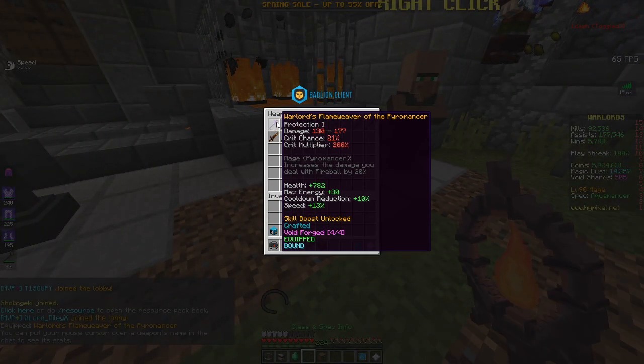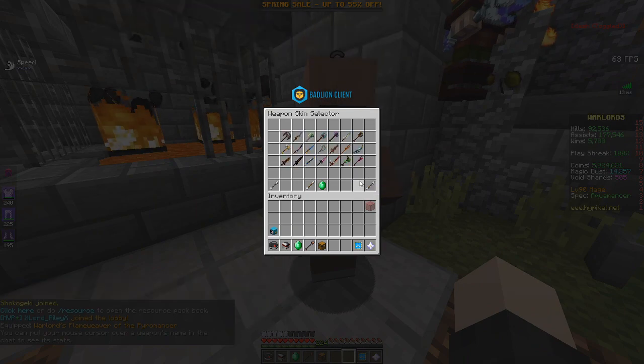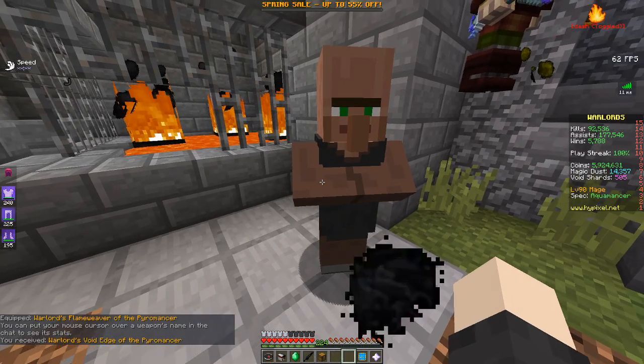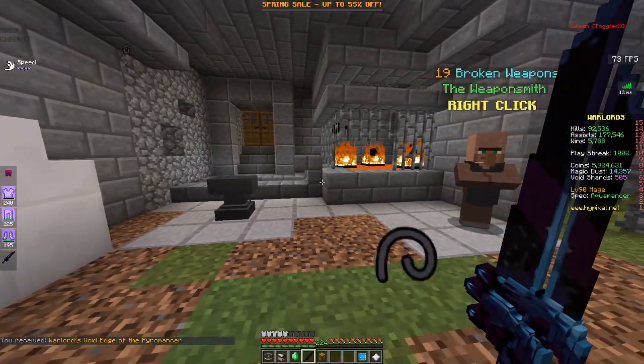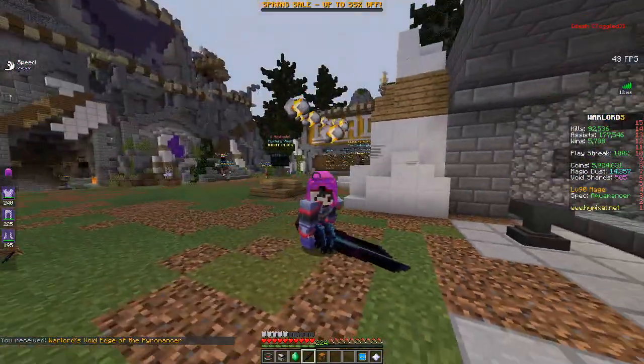I'm going to use my pyro weapon for this because it probably has the most unlocks. So this is the fell flame blade. Well, starting with void edge — I accidentally misquipped. This is the void edge. The bottom has a lot of texture to it. I like it.